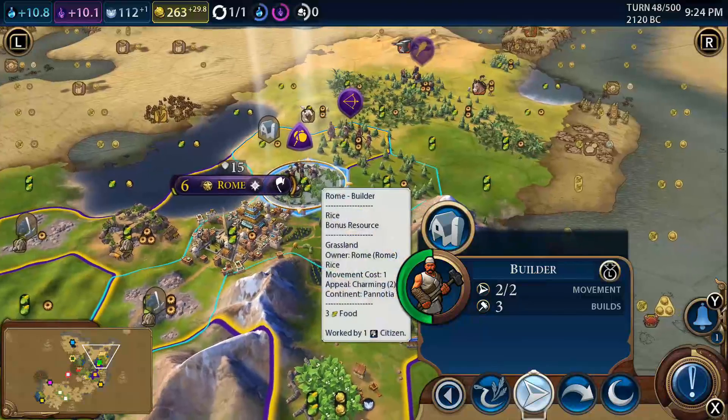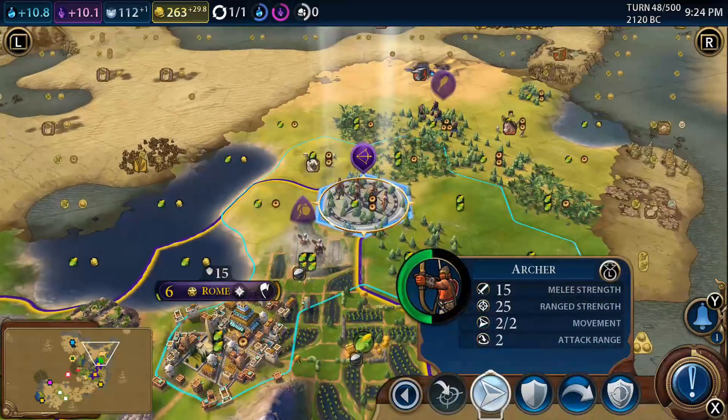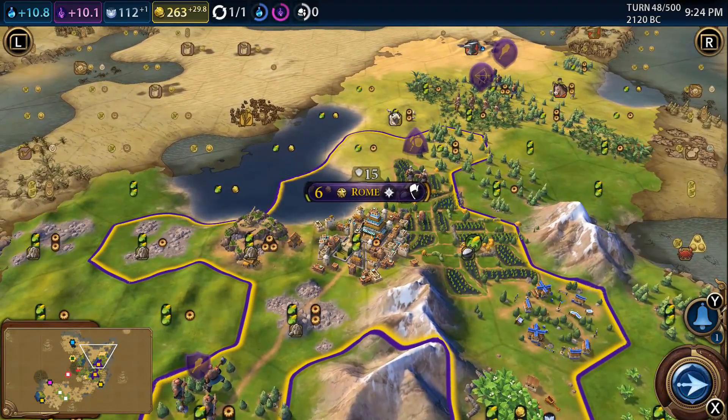Working this tile first - probably right here. The housing will help: 0.5 housing added to our total. We're definitely going to need a granary in Rome as well pretty soon for extra housing.